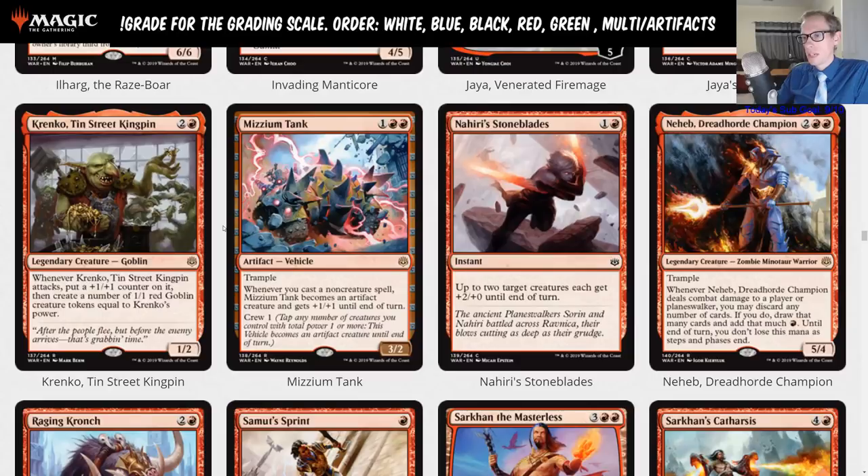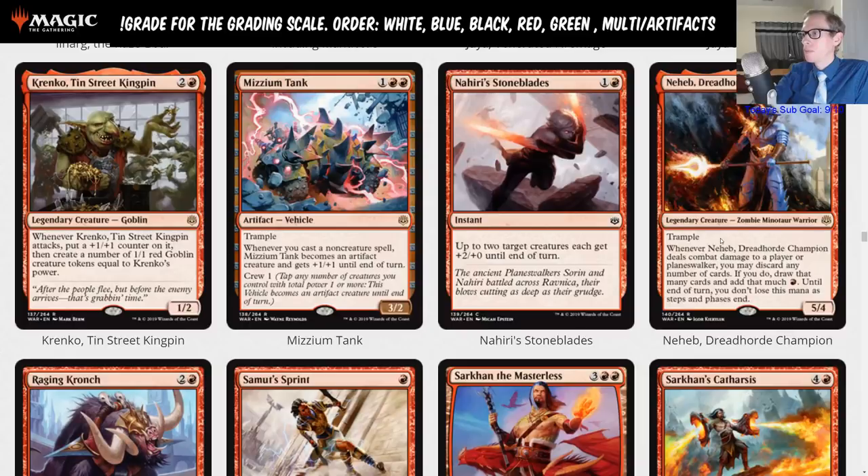Neheb, Dread Horde Champion is two red red, a five-four with trample. Whenever Neheb deals combat damage to a player or planeswalker, you may discard any number of cards; if you do, draw that many cards and add that much red mana to your mana pool until end of turn — you don't lose this mana as steps and phases end.